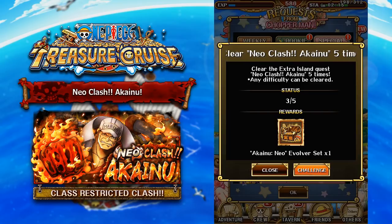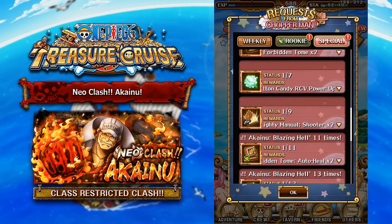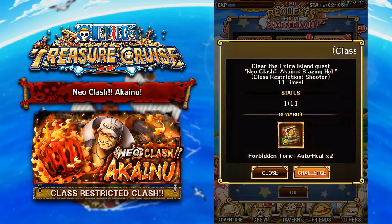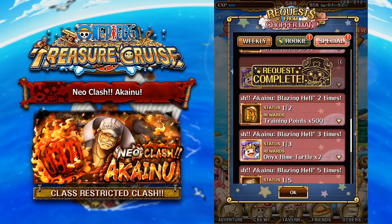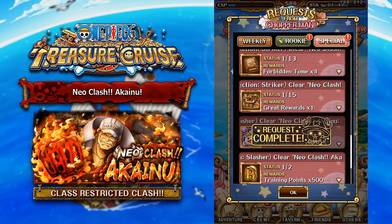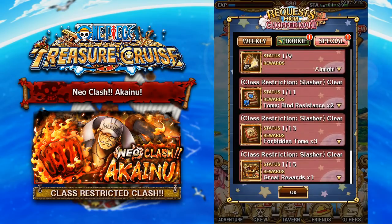You can get almighty manuals for shooter type characters. You can get the Evolver set after a certain amount of runs. You get Tomes. There are silver manuals, and if you keep going, you can also get the auto heal books as well. You can also get manual shooter books, and there's an absolute almighty manual — golden almighty manuals for shooter type characters. If you can farm this, I would highly suggest doing it because the rewards that you get are absolutely insane, and this is for each of the three classes.